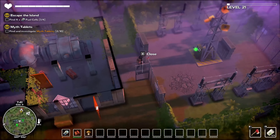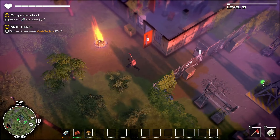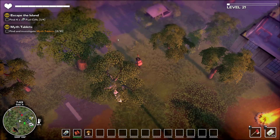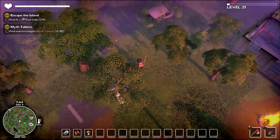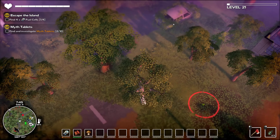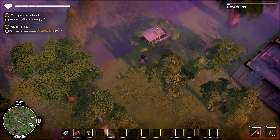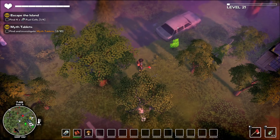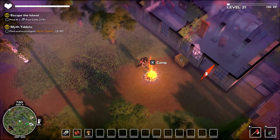Why the hell did you throw that grenade over there? Are you kidding me? That car cannot be destroyed with a grenade. Where are you throwing that grenade? This is going to be highly experimental right now. So I need to reload the grenades like this.